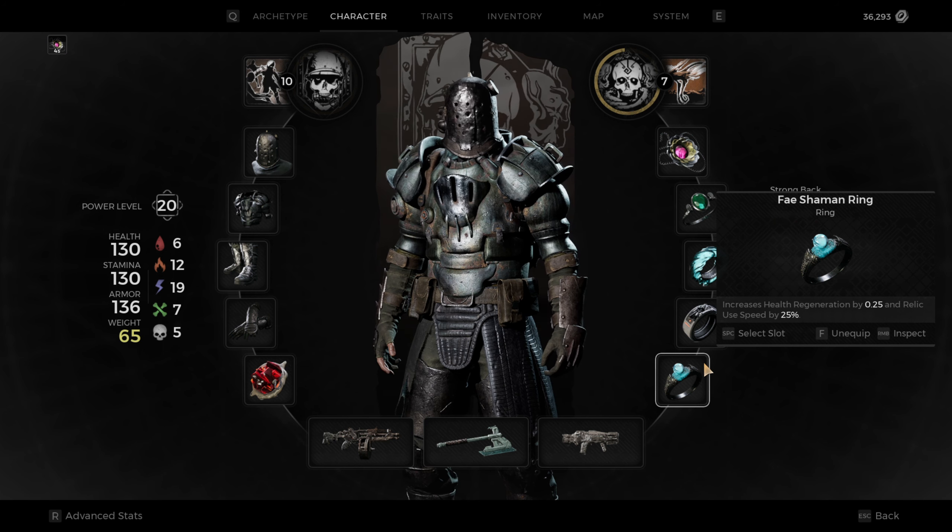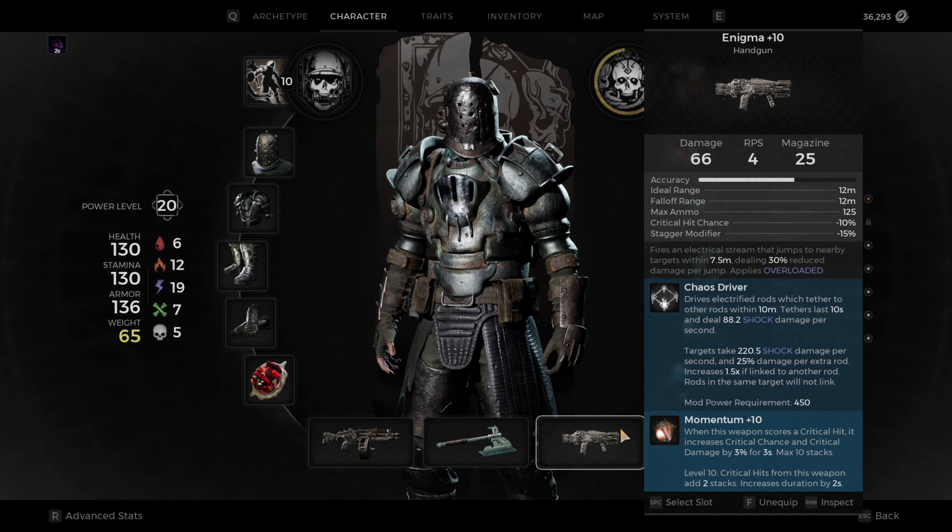All in all a very good set of rings — I use these mainly and haven't really changed them since I started this playthrough. For the guns, I use the Enigma. Mine is fully leveled. This gun still does so much damage even after the nerf. It's just a really good weapon — very good at clearing out adds. It's got a great mod you can use for super high DPS, and I use Momentum with it, which anytime I hit a critical increases critical damage by 3% for 3 seconds and stacks 10 times. The Momentum mutator is what I use for it; you can't really switch out the mod for this gun as it's a locked thing.